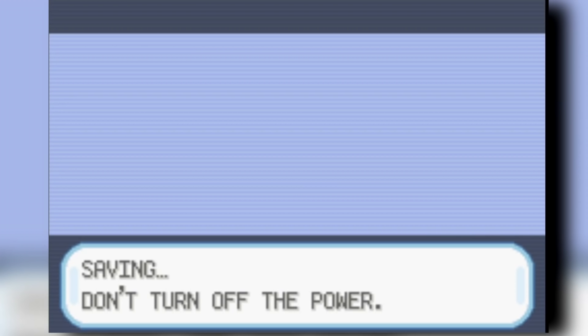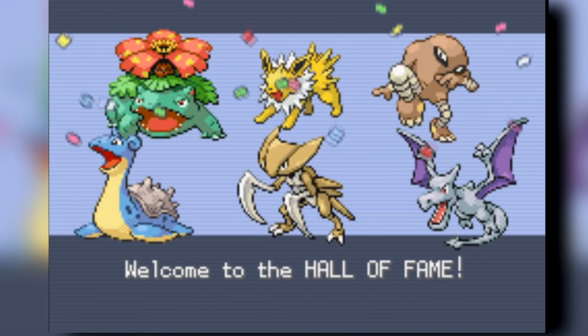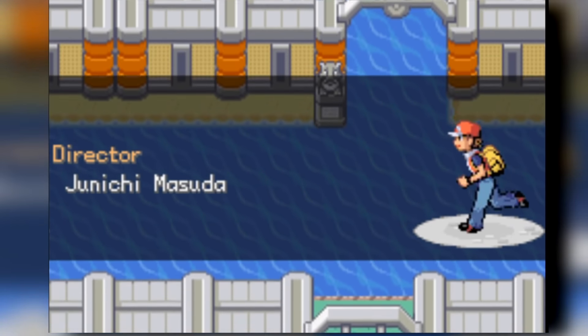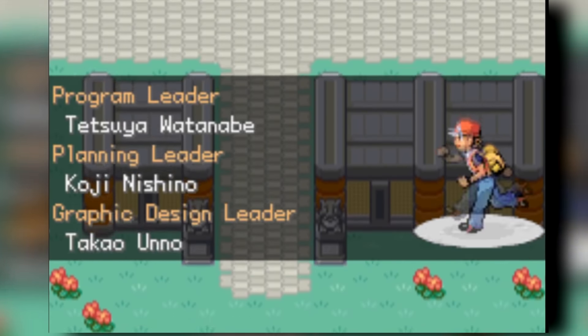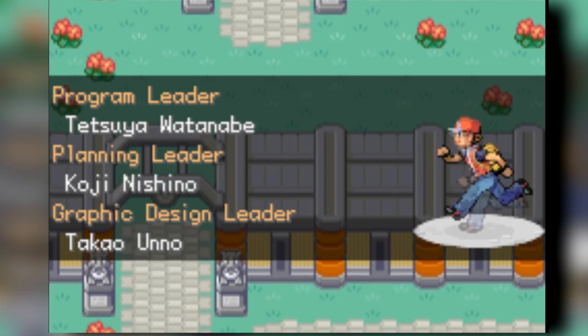We finally beat Gary and we are the champion of Kanto! That's pretty impressive — we beat the entire game with gift Pokemon only. The gift Pokemon are actually pretty strong; this team is absolutely monstrous. Thank you for watching all the way to the end. My name's been Alpha — hope you guys all enjoyed. Please don't forget to leave a like, comment down below some challenge ideas, and subscribe if you guys are not already. See ya!